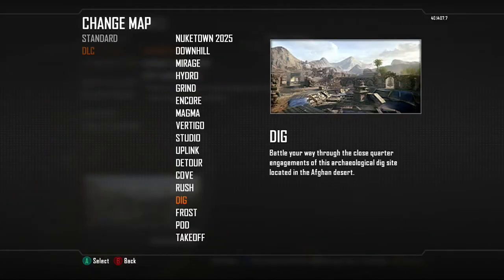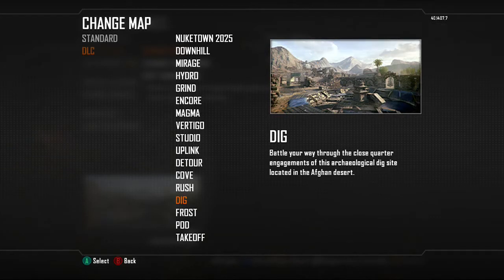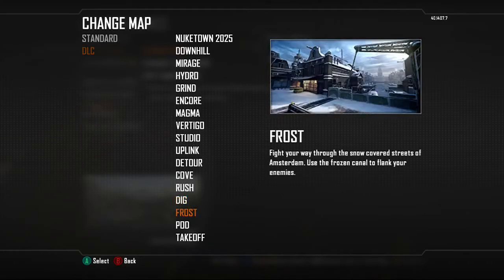All the maps that came with Apocalypse: first is Dig, which is a battle through the close quarters engagement of an architectural dig site — which is technically Courtyard. Sorry, I had to think for a minute because I forgot the name for the new one, located in the Afghan desert.